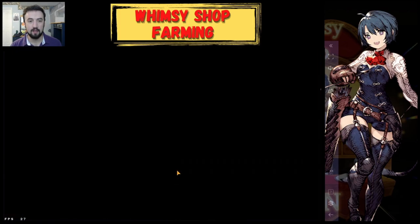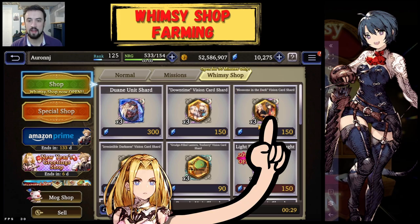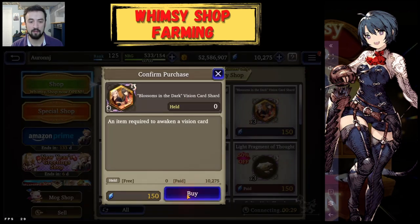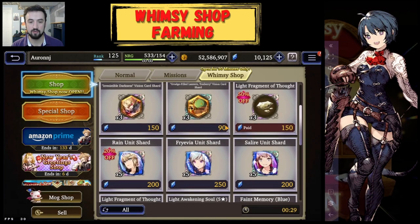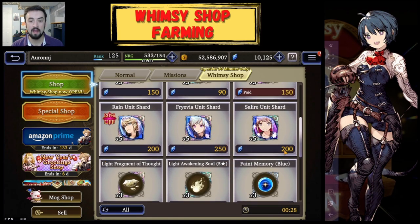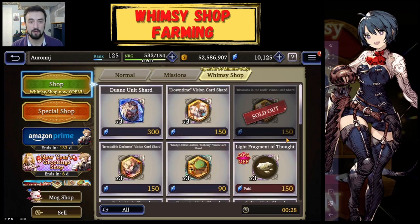Now you're going to click to the Whimsy Shop and it's going to load in and look something like this. Right here I have this new vision card, and it guarantees me — guarantees — three shards of it every time the Whimsy Shop spawns. I'll go ahead and buy those up. Then I scroll down, and sometimes you'll get lucky and get some more shards of what you're looking for down here. I only got those three this time, so I'm done.